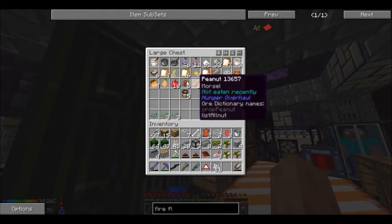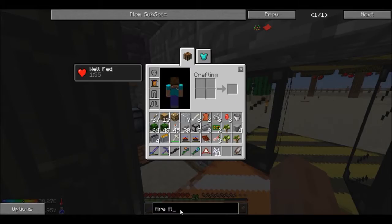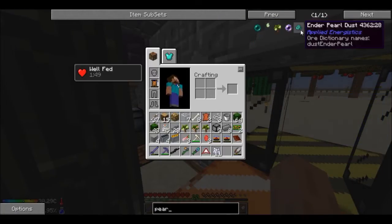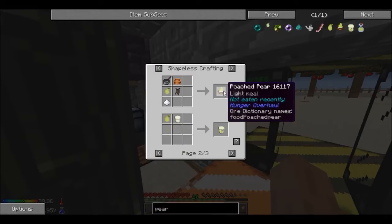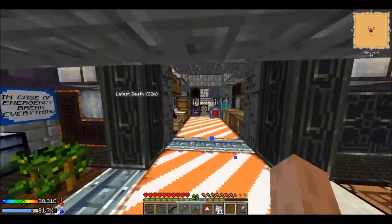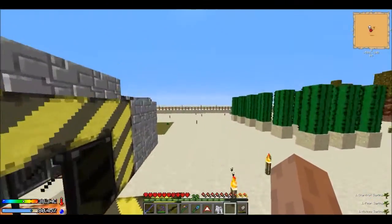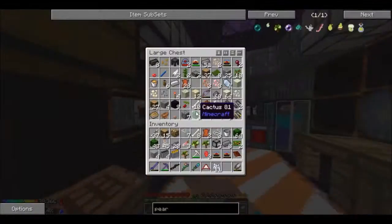I could make a lot more very soon. Starfruit, pear — what can I use pears for? Pear — I can make fruit salad, not very good. Pear yogurt, poached pear, fruit punch — nah, pears are useless right now to be honest. So I'm going to chuck away the starfruit, nutmeg, and pear saplings — I guess we can keep them for decoration if we really want to.